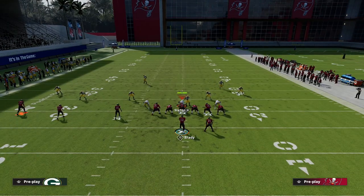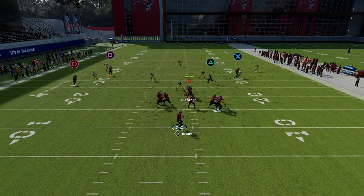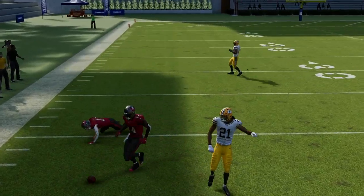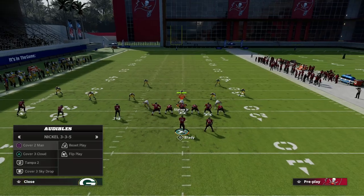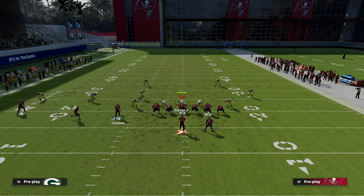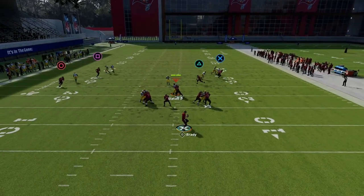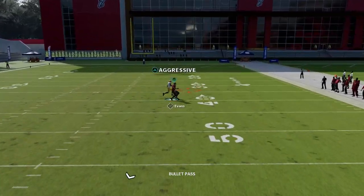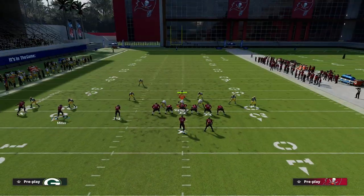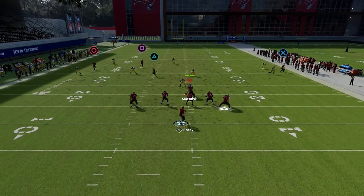Against a traditional Cover 4 or Cover 3 curl flat zone, the wheel will often get matched — then you can playmaker the receiver upfield. There's a lot you can do with this play against anything the defense does. We haven't even touched on why this is so good against match coverage: the corner route creates a switch-off and the wheel opens the post underneath. The quarter can do a decent job but you can still jockey for position. This is one of my favorite plays because it consistently beats man, zone, Cover 3, and Cover 2.